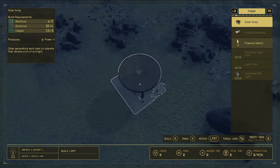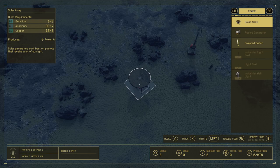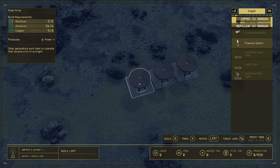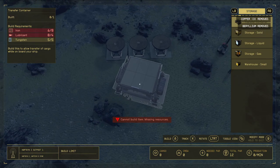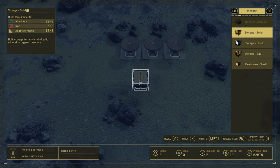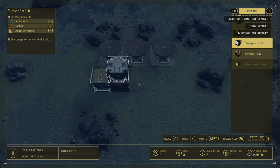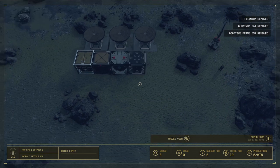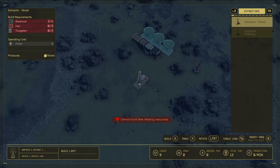Before you can even start extracting anything, you need to place your power. I planned ahead to place three solar arrays — each gives four power, so after three I'll have 12 power, which is just enough for my two extractors that each need five. I'll have a little excess power but not enough to utilize for anything else. For storage, I would prioritize solid storage and warehouse small storage first, then place liquid and gas storage as you can.